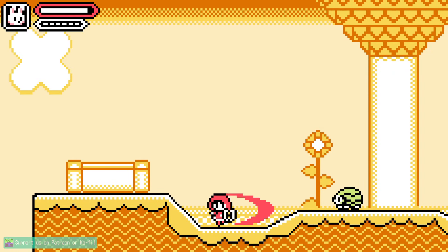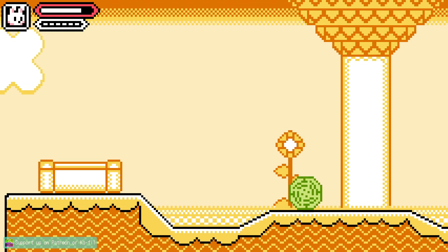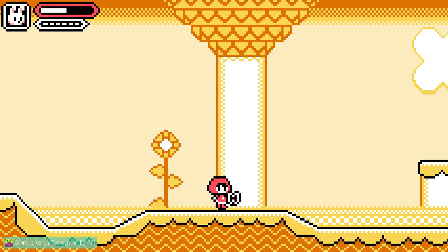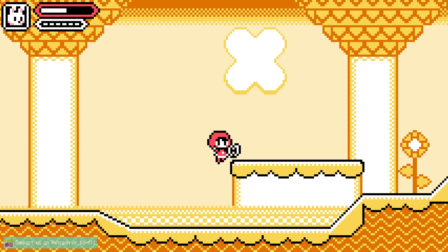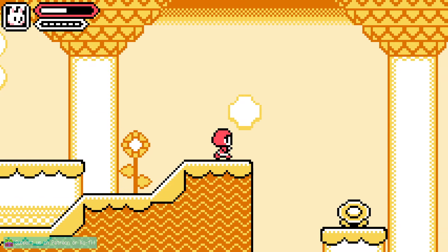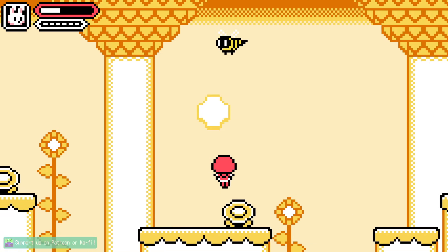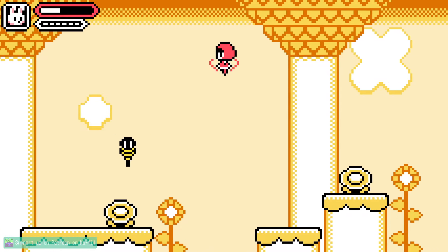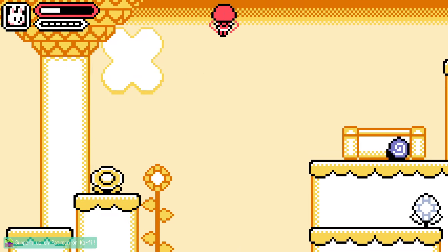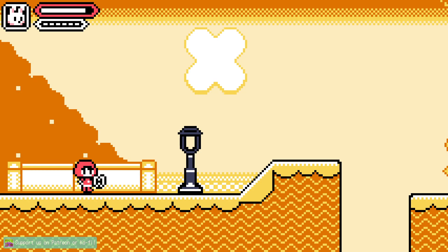I do think some of these enemies you just gotta... whoa. Can I do a ground pound? What was that? It does seem like if I double tap down, I do get kind of a ground pound mechanic, yeah — if you double tap that down. Yeah, it's a little finicky. I feel like I shouldn't have killed that enemy there, but I'll take it.